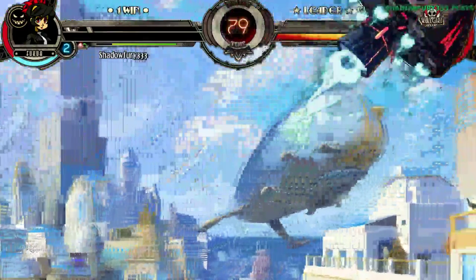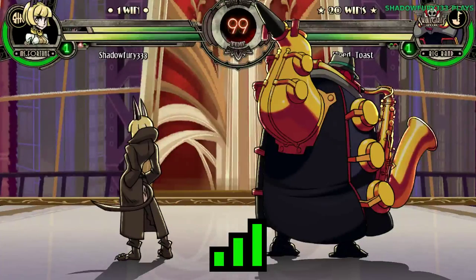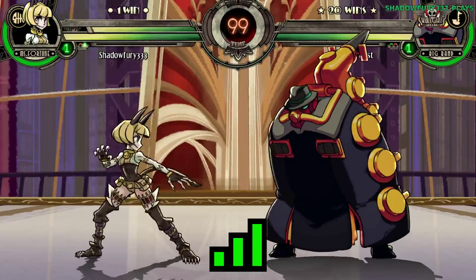Oh yeah - if you don't push block it and you just block it, it's like hello. You just gotta be able to tell the difference between what level I'm using, because if it's the light one and you come in, I'll usually parry the follow-up.